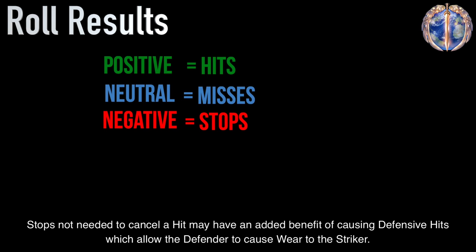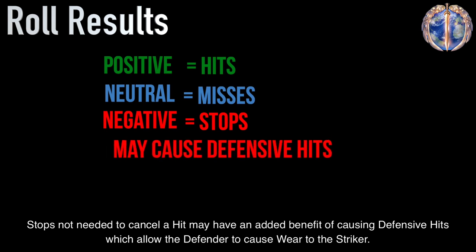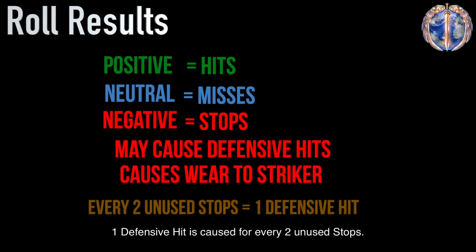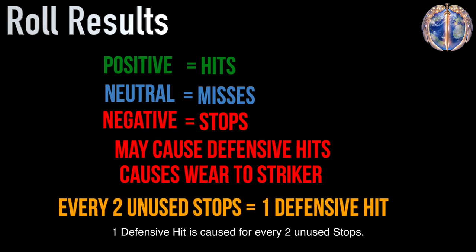Stops not needed to cancel a hit may have the added benefit of causing defensive hits, which allows the defender to cause wear to the striker. One defensive hit is caused for every two unused stops.